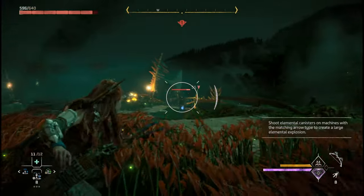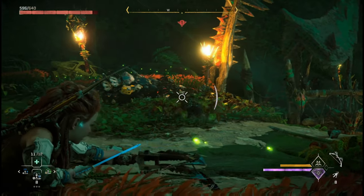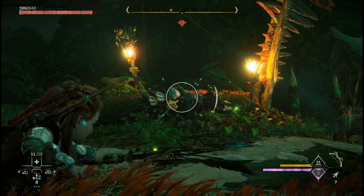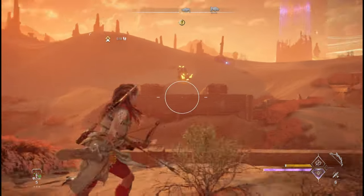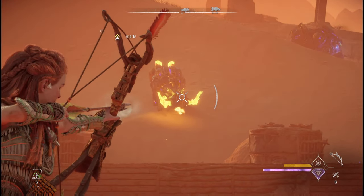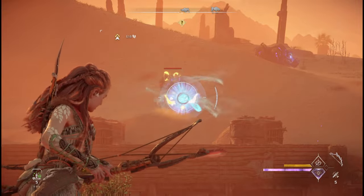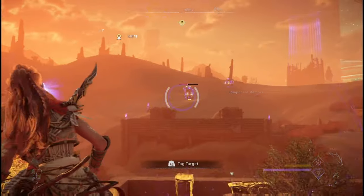Removing a human enemy's helmet will make them more vulnerable to headshot damage. Terror blast arrows are the most effective way to remove components and armor. Even if you like to lay some traps down first, most encounters should start with removing components and weapons from a distance once you're ready to engage.